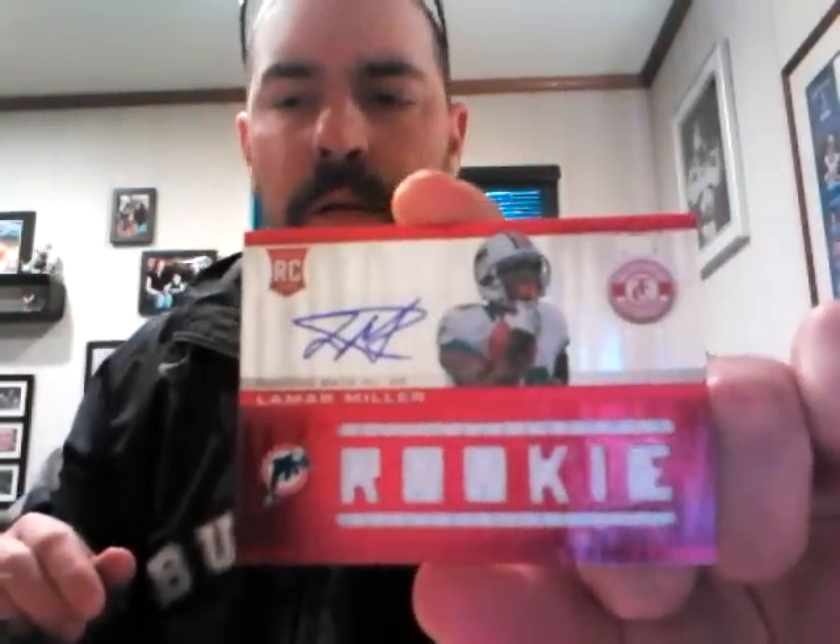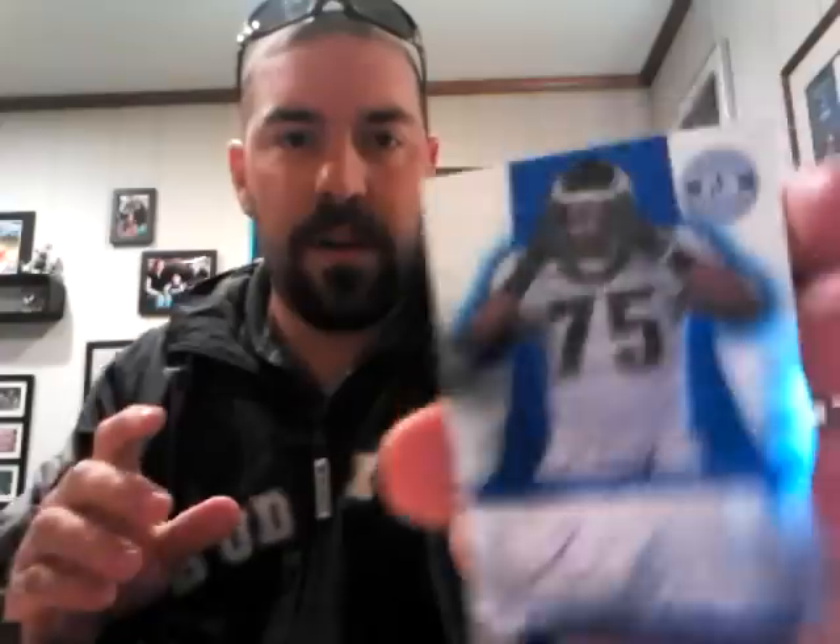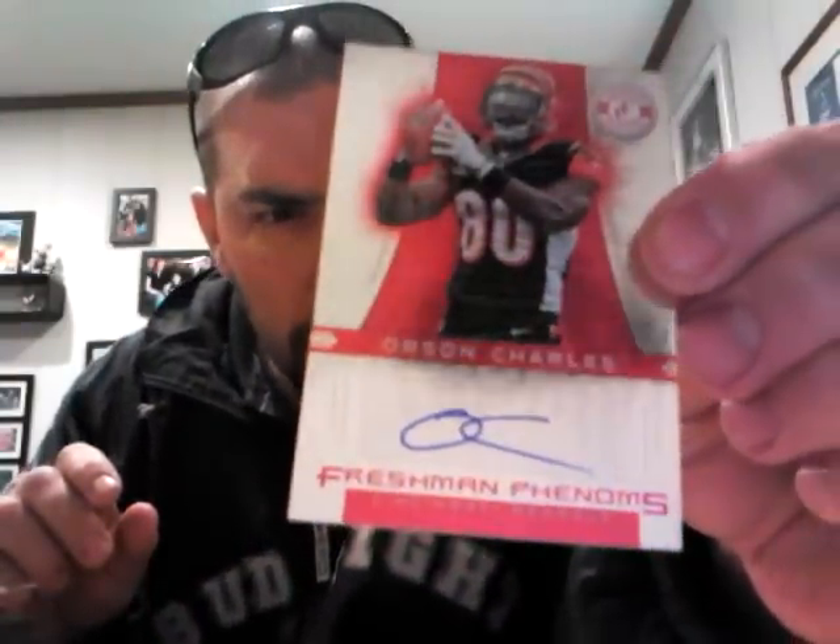The hits were a Vernon Davis, Mercedes Lewis Dual Jersey to 99. Sorry, I was completely unprepared. The rookie Autographed Jersey was Lamar Miller. We also got a Bo Jackson Base Card, which James said was the most beautiful card of the entire break - but I beg to differ. And a Vinnie Curry Autographed to 99. And Orson Charles Autographed, numbered to 225 or something.